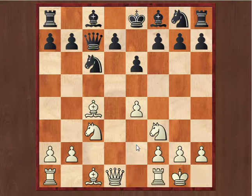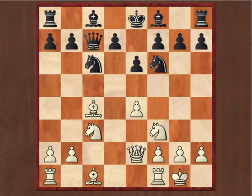White ignores it and plays 0-0. Black again ignores it and plays knight F6. Queen E2 supporting the bishop. Now white has castled and developed three pieces. Black has not castled, but has developed two of his pieces and his queen.